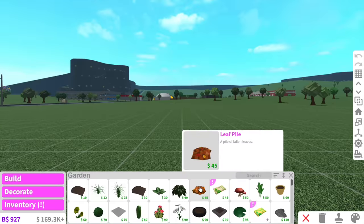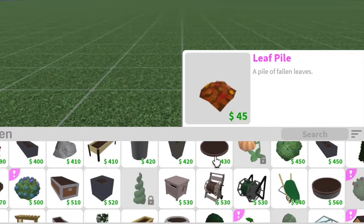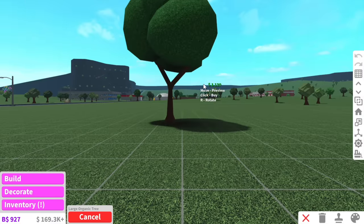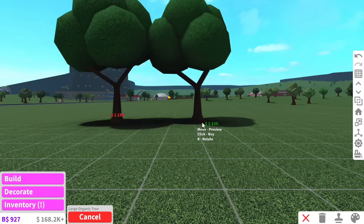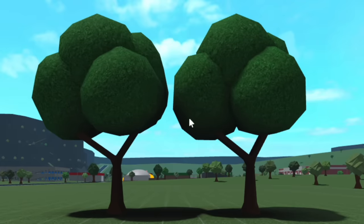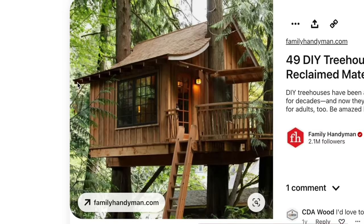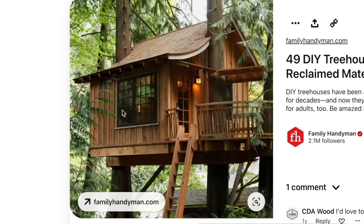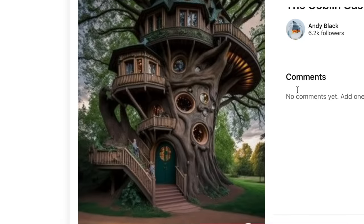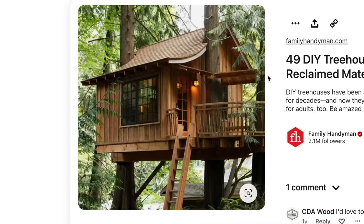There are new trees that came out but I'm not going to use them. Instead I think I'm going to use two of these large organic trees, place them side by side - one there and one here - and have the treehouse in the middle. I was looking through Pinterest and I saw this treehouse and I'm like 'oh that is a solid looking treehouse.'